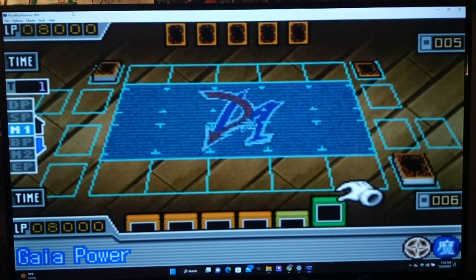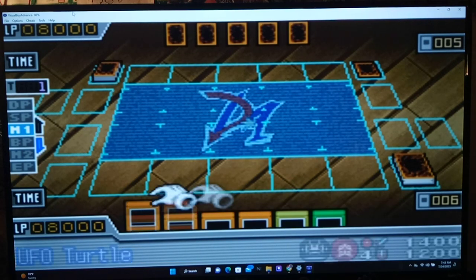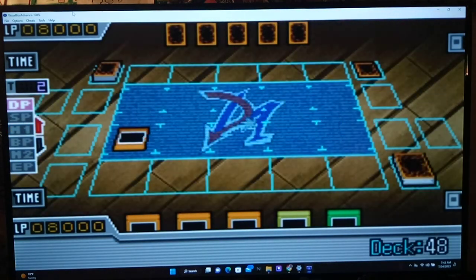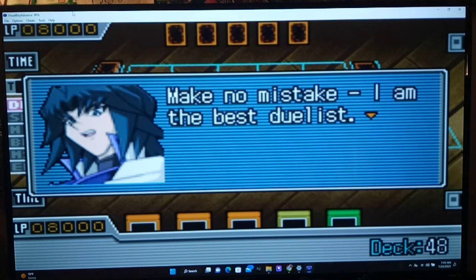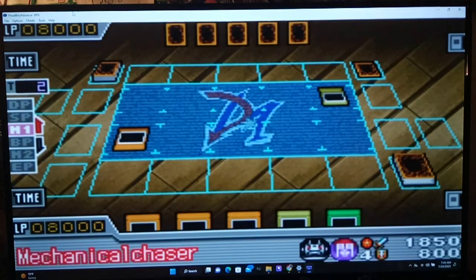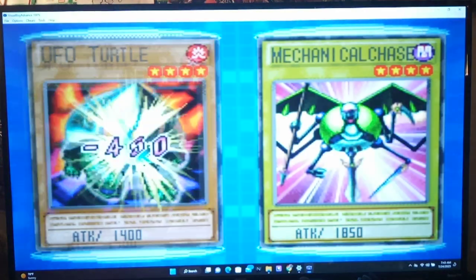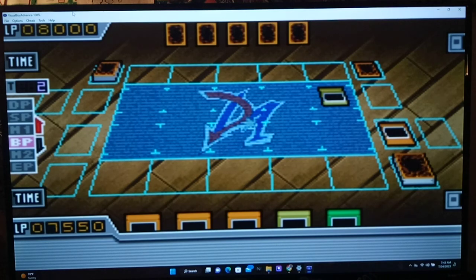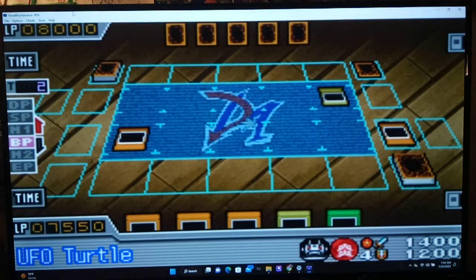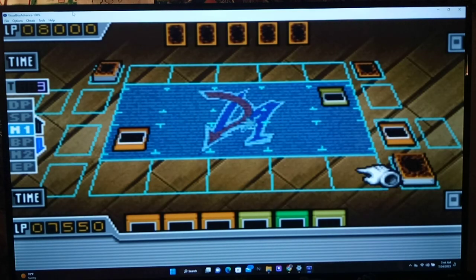Gaia Power again. Zane doesn't have too many Earth Monsters that I know of. Maybe they changed his deck, much like they changed Jaden's deck, giving him Spear Dragon and all kinds of random stuff. Zane: Make no mistake, I am the best. I summon Mechanical Chaser in attack mode. Go, Mechanical Chaser — destroy UFO Turtle. Not bad, Zane. But I'm going to use the same trick I used against your little brother. When my turtle gets destroyed in battle, another UFO Turtle comes out, or any other Fire Monster I want.